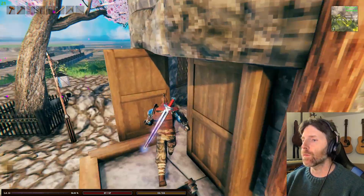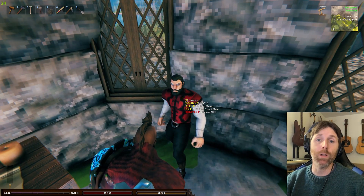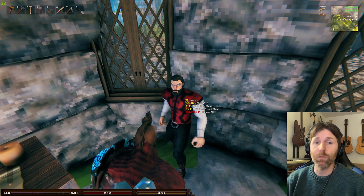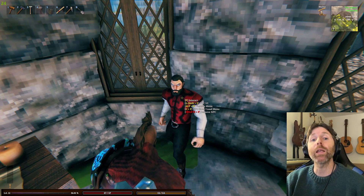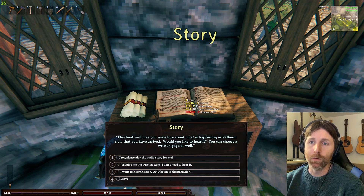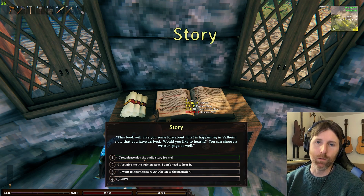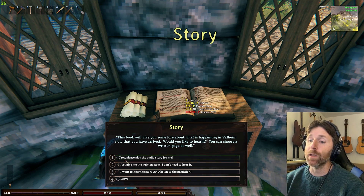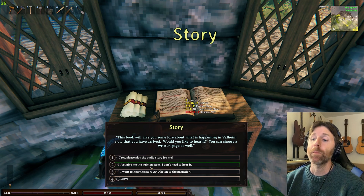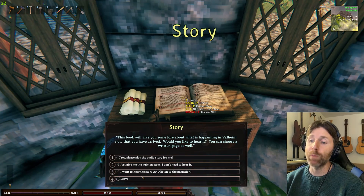When you start out you can interact with this guy. Initially it was just an audio voice line, but because of the dialogue system I've been able to add things like giving the player stuff. I've written and used AI to record the background story for my server, and here I give the option to play the audio or just read it, or have both.